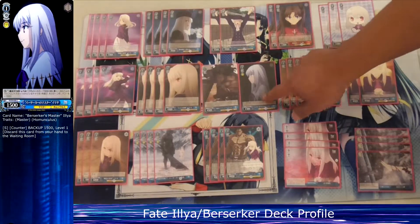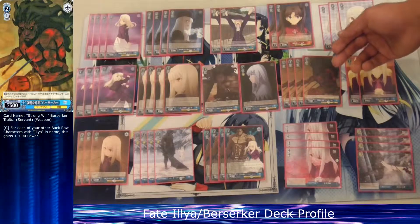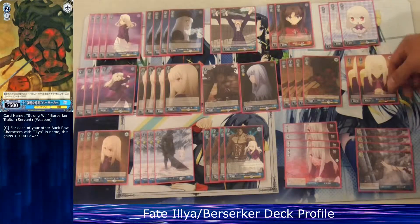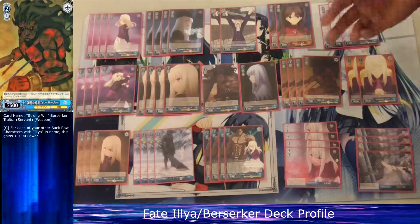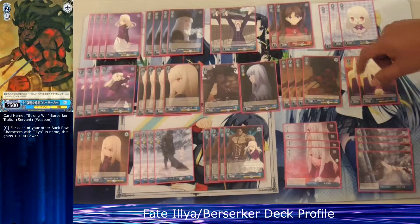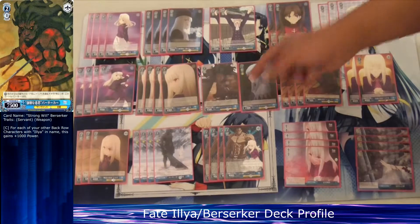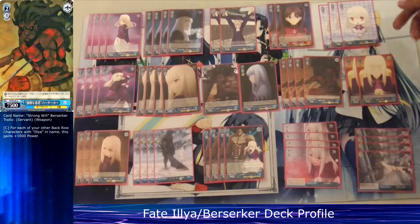Moving on to level two: I run four copies of this Berserker. He's cost one, 7500, and gains 1k power for every alien character in my back row — so with two in back row, that's 2k making him 9500. He can get pretty big, and I can bring him out early through Helia if my opponent front attacks her, which does happen.